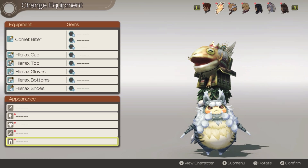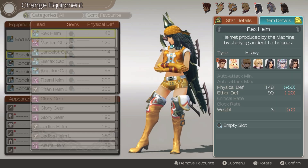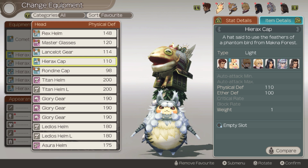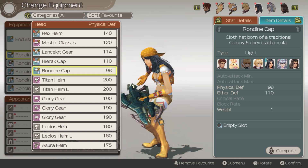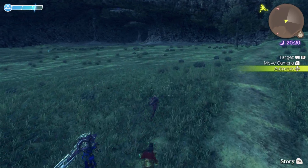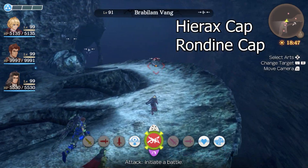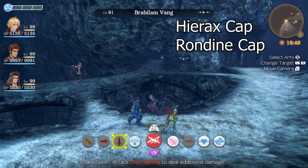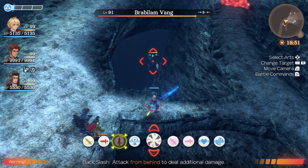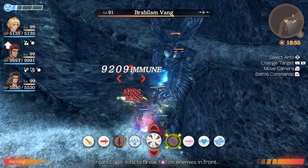Starting off with the light armor set, we have the Hyrax armor set and the Rondine armor set. The Hyrax armor set has more physical defense and the Rondine armor set has more ether defense. The light armor set can pretty much all be found at the Bionis Leg, which is very convenient. To begin with the headgear, the Hyrax Cap and the Rondine Cap can both be found at the Tefer Cave. The Brabilum Vang drops them and it can be found at the Bone Corridor.